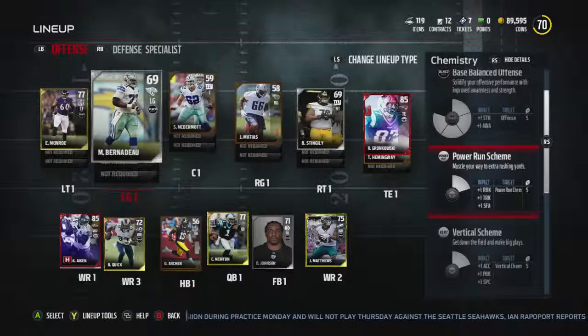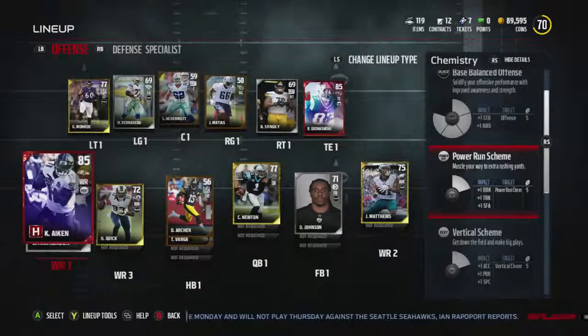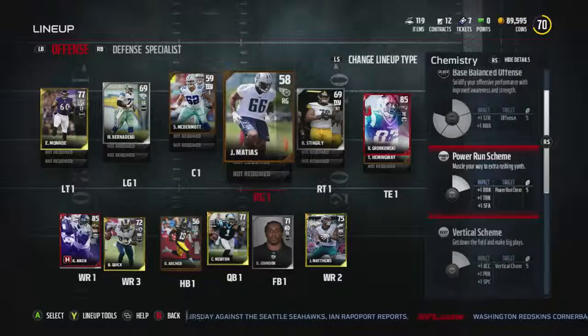I don't know what chemistry I want to choose. Kamal Akin - I did complete the team hero set and I got him. So Kamal Akin is a vertical threat, but then Gronkowski is a power run, so it's very difficult. Also, if you go to MuttHead, as you can see, there's no filter that actually lets you choose what chemistry you run, so it's really freaking difficult. I'm just trying to do my best here to be able to run a certain chemistry.